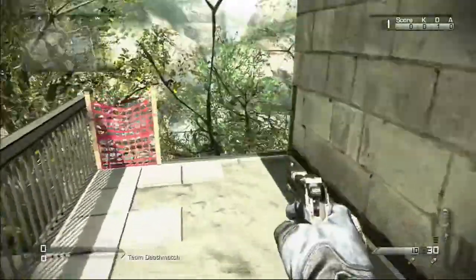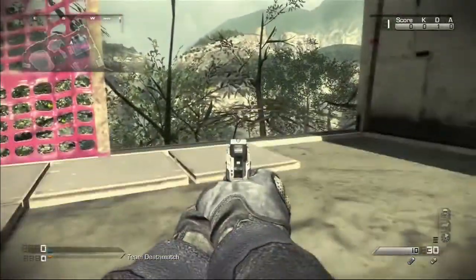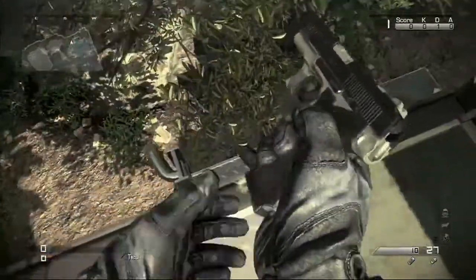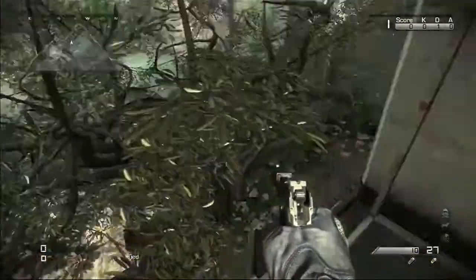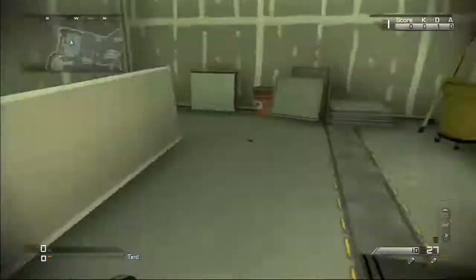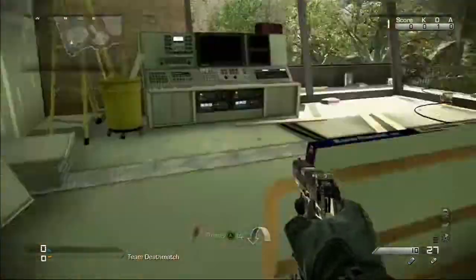I see people hide right here and for a while it does work. You keep shooting infected that come up the ladder. Eventually though you are going to get popped with a throwing knife. I see a lot of people hide here — same exact thing, you can whip a throwing knife from right here and kill them.